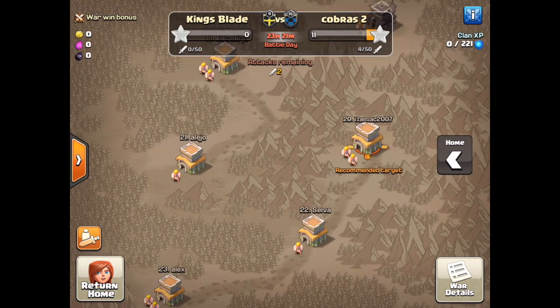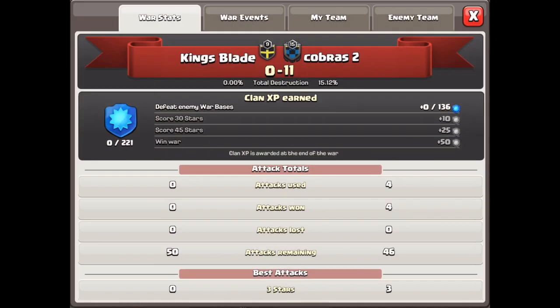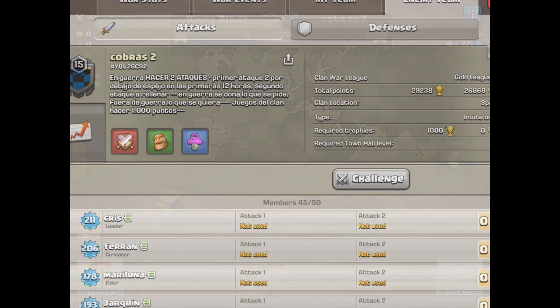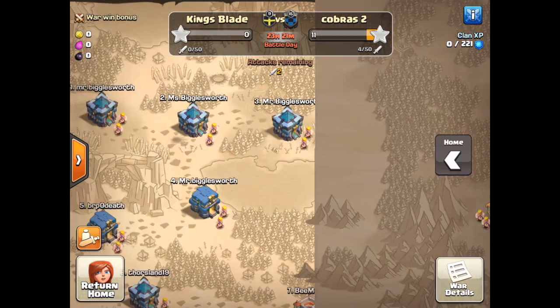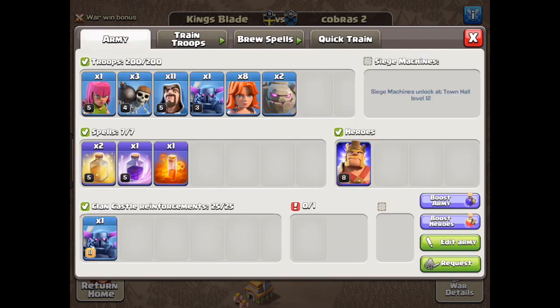So today we're going against Cobras 2, it is a clan from Spain. Cobras 2 versus King's Blade, let's get it! So today basically this attack is GoWipe, but with Valkyries.